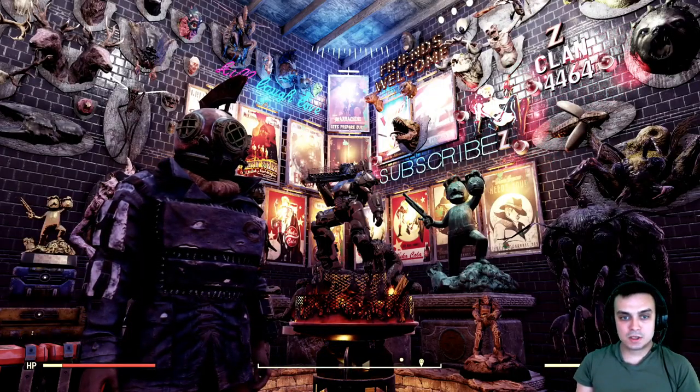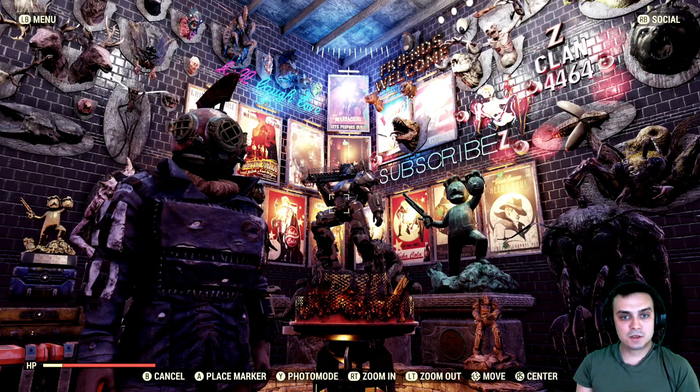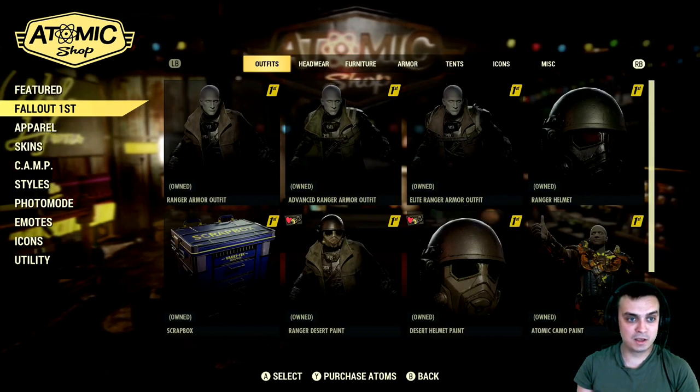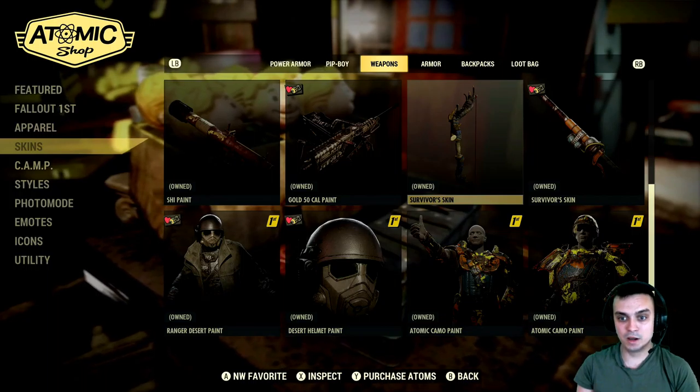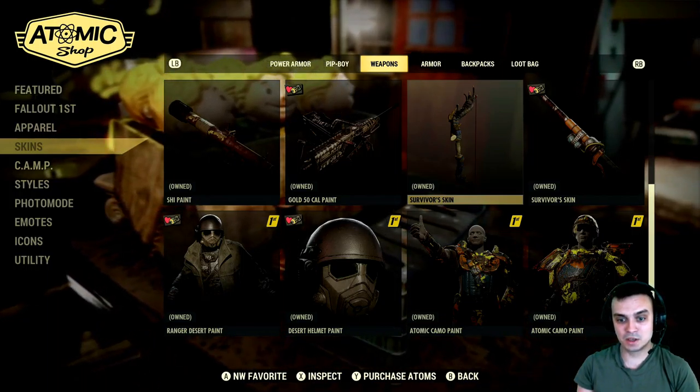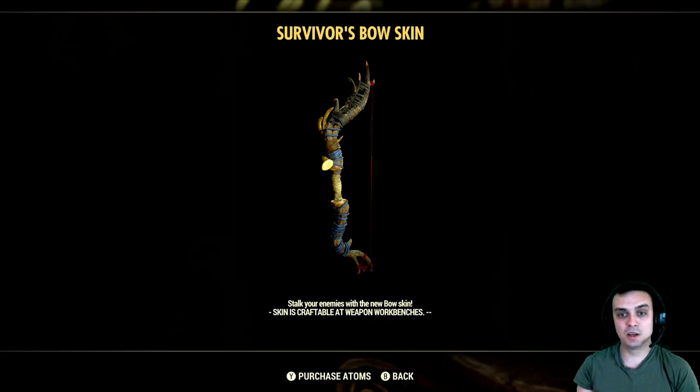First things first, let's navigate to the atomic shop because it's a weapon. I'm going to show you where it's located in the atomic shop, because any skins that you unlock in Nuclear Winter end up being at the atomic shop. Navigate all the way down and if you grind it, you should be getting the survivor skin — the bow skin.